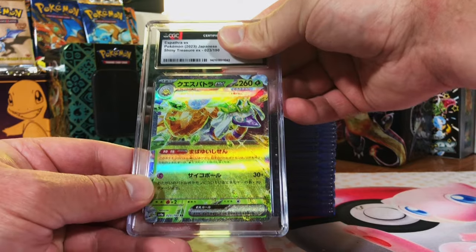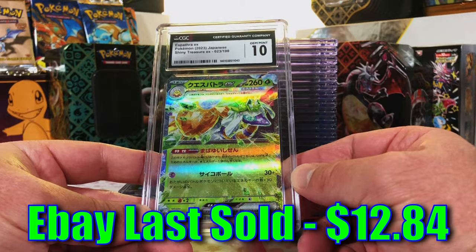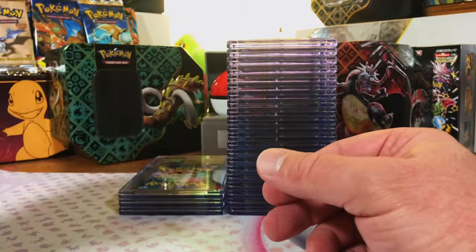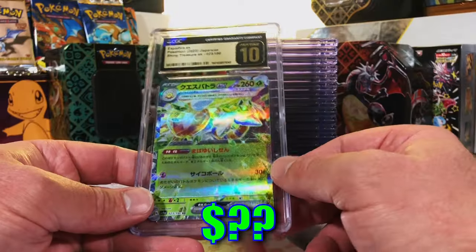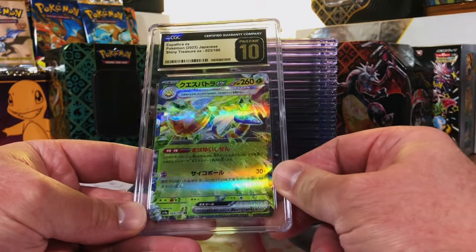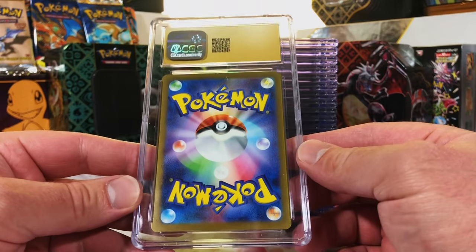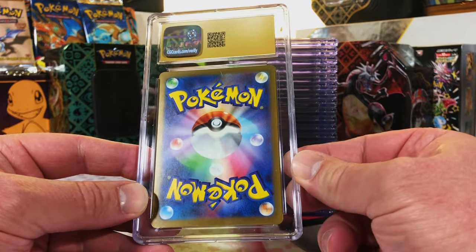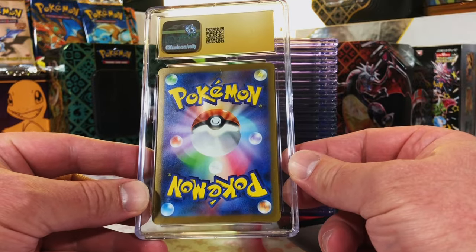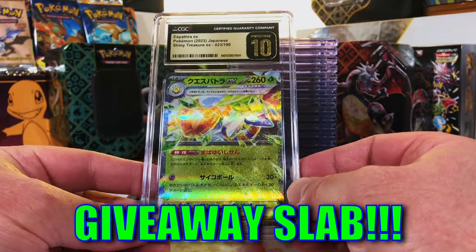I'm gonna guess gem mint 10 - and another gem mint 10, let's keep them going! Pristine 10 number five - one two three, go! Boom! Sent in two or three of these - Spidops ex in a pristine 10, I'll take it! And another one - sixth pristine 10. Another Spidops ex - one two three, boom! Yep, another Spidops ex pristine 10!